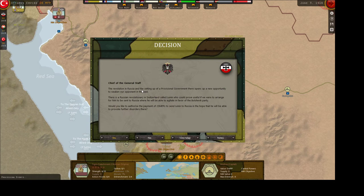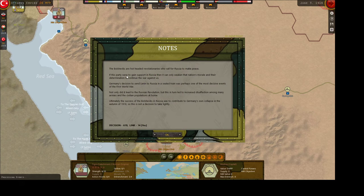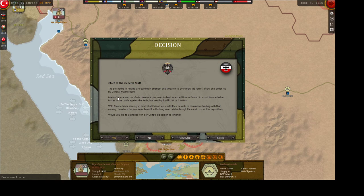The revolution in Russia and the setting up of a provisional government opens up a new opportunity to weaken our opponent in the east. There is a Russian revolutionary in Switzerland called Lenin who could prove useful if we arrange for him to be sent to Russia to agitate in favor of the Bolshevik party. Germany's decision to send Lenin to Russia in a sealed train was perhaps one of the most decisive events of World War I. This is a historical playthrough, so we are going to do this.